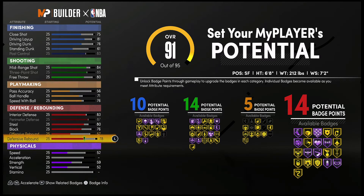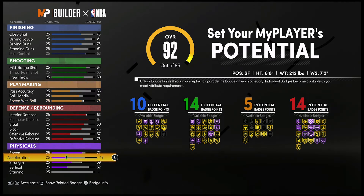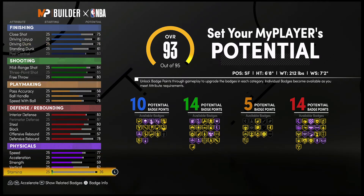That's going to give you 14 defense and rebounding badges. So 10 finishing, 14 shooting, five playmaking, and 14 defense and rebounding badges — a total of 43 badges. For your physicals, bring your speed up to 77, acceleration up to 77, leave your strength at 59, bring your vertical up to a 62, and spend the rest on stamina.